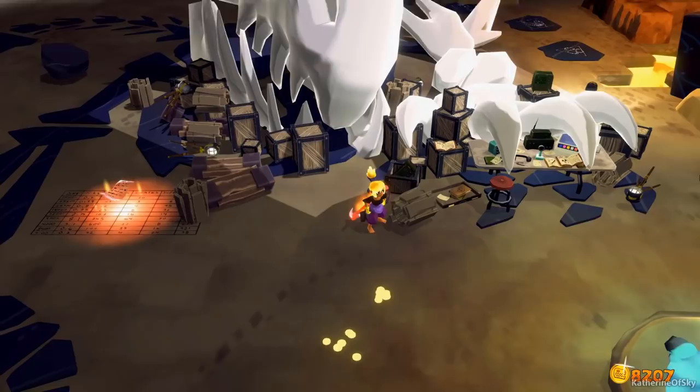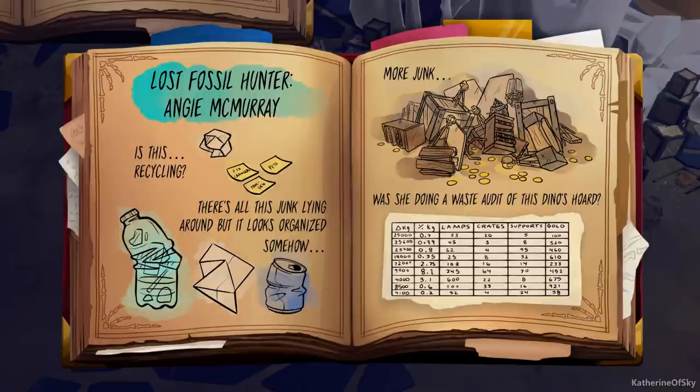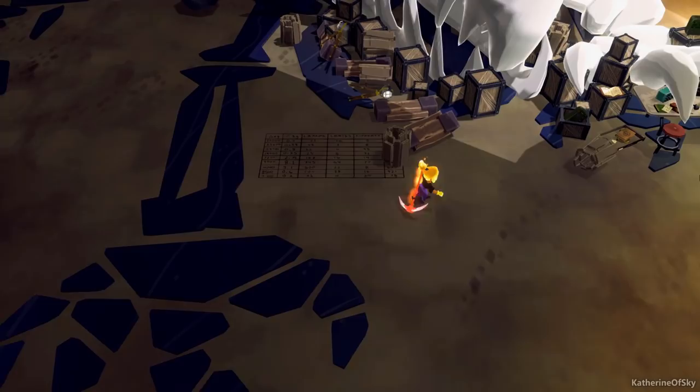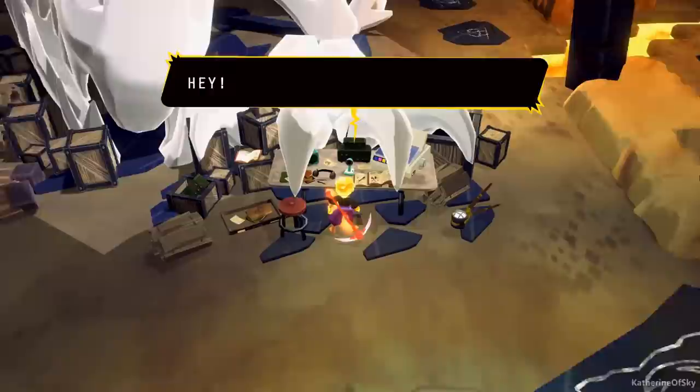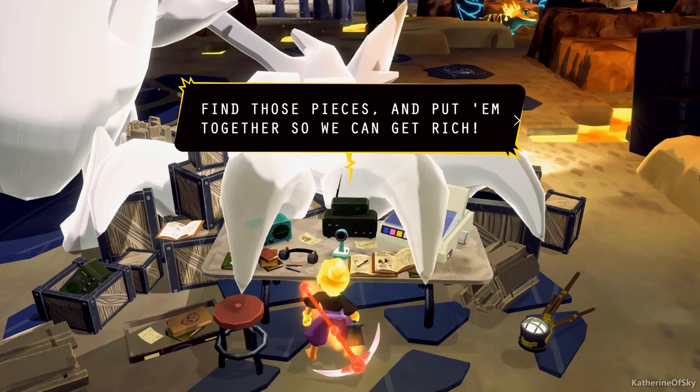There's a radio transmitter here. What the heck is this? Was she doing a waste audit of this dino's horde? The dinosaurs are collecting all the crates and things? Oh my god. This is serious business — look, they've got crates, supports, and all the things. Hello! Look at this enormous skull. There are some other enormous fossils around here too. You know what to do — find those pieces and put them together so we can get rich!